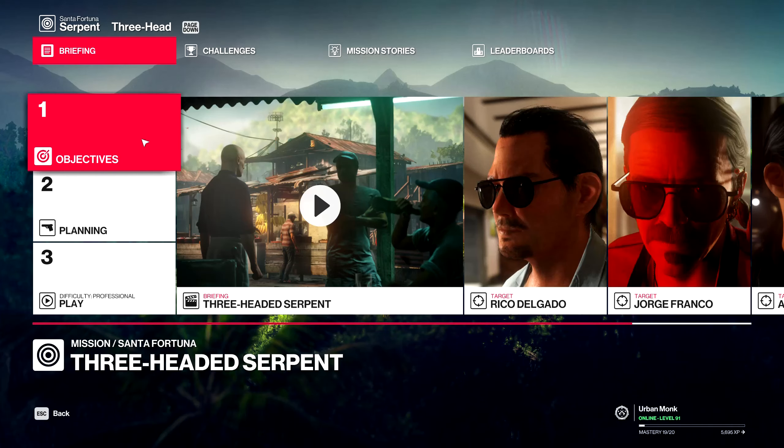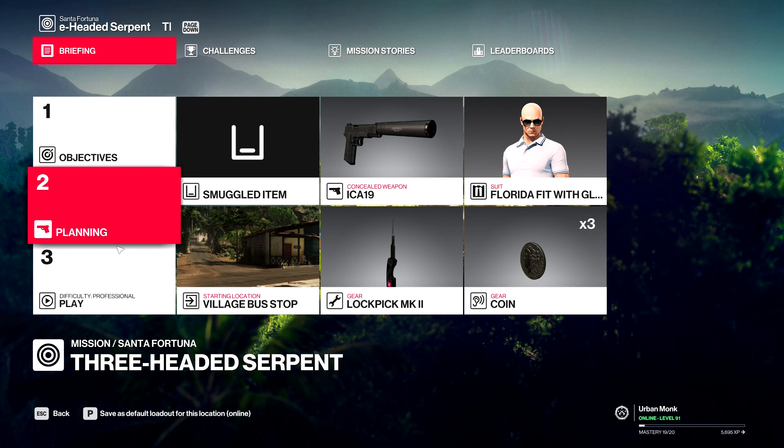Hello everyone and welcome to the next part of the challenge series for Hitman 2 Colombia. In this part I will show you how to get the 'It Looks Just Like Her' assassin achievement.